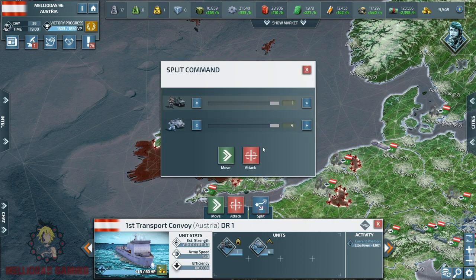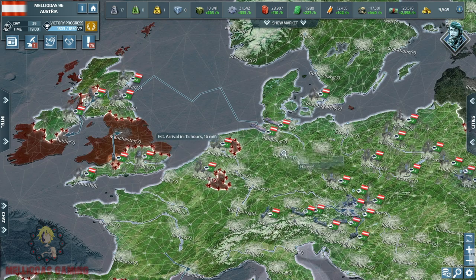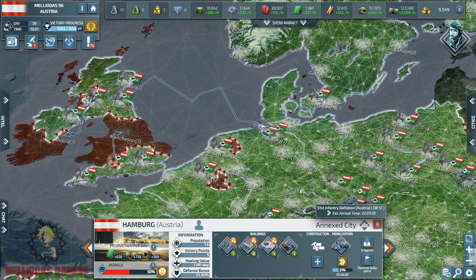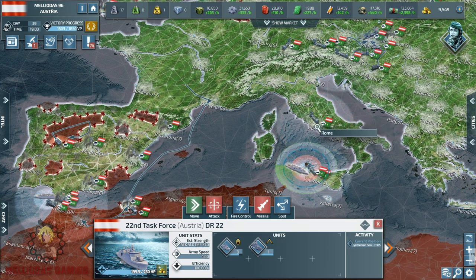We saw in the last episode that Brazil is building a lot of armies in Africa — he has a lot of annexed cities and is making a lot of motorized infantry. So when he sees me coming to take Africa, he will retaliate and try to defend his continent.